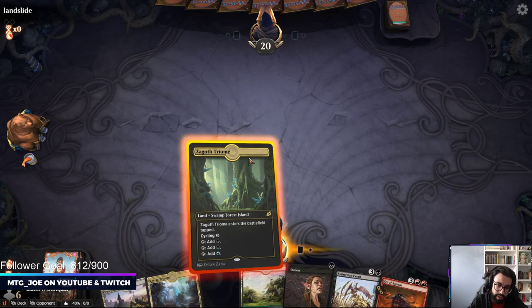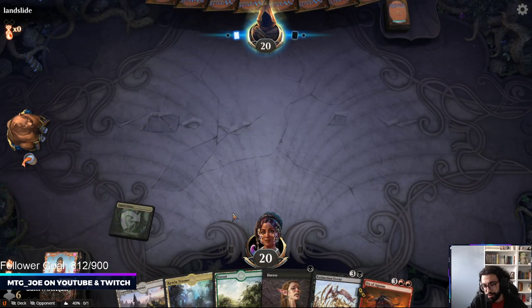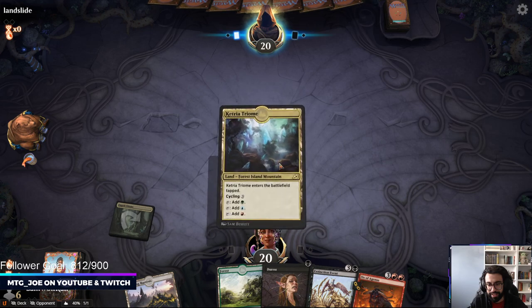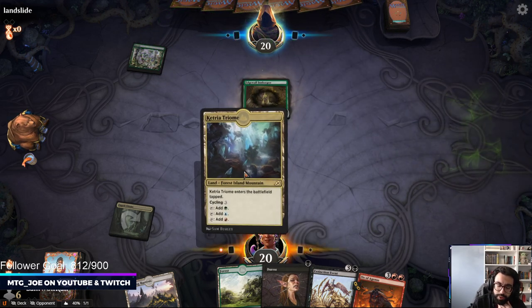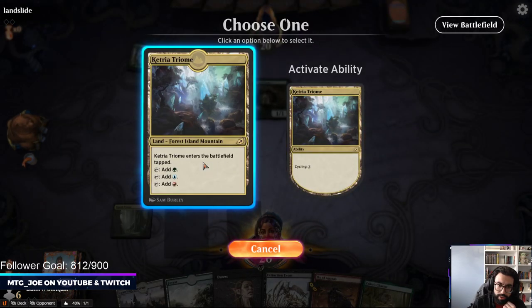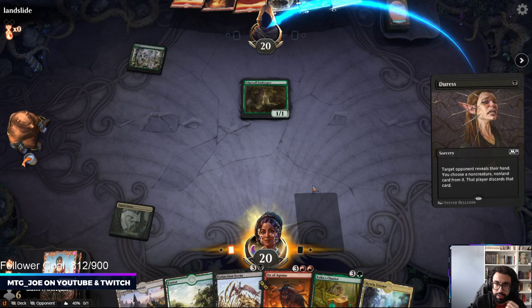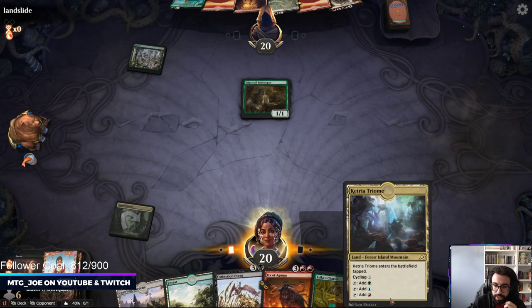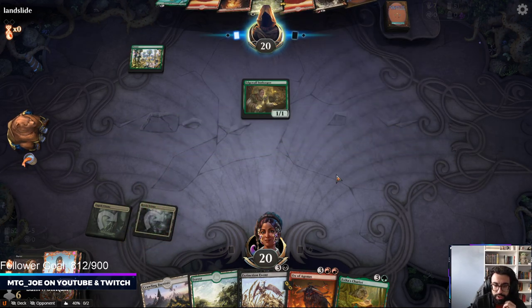A viewer says hi; I saw the Discord message and will check it after the stream. We're still in the dark about what they're on — looks like they're on the Toeski deck. So Bonecrusher and Extinction Event will probably be pretty good here. They don't have white mana right now. Another Chariot isn't that great.